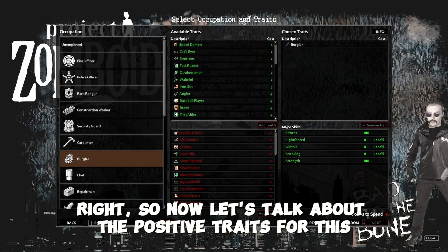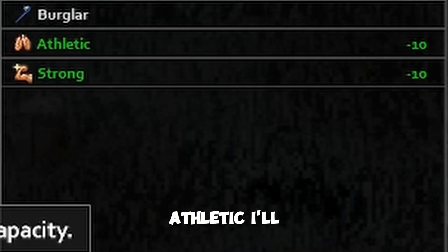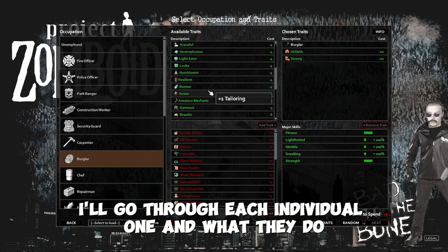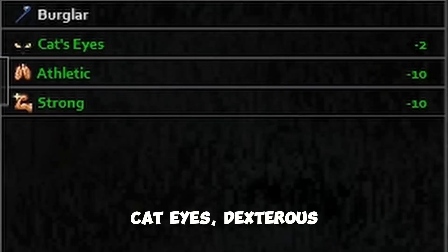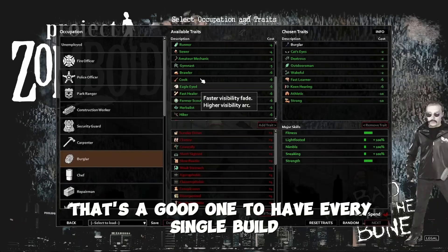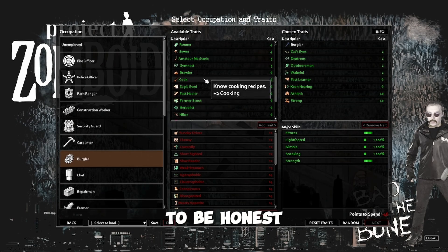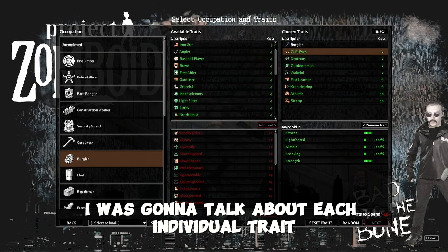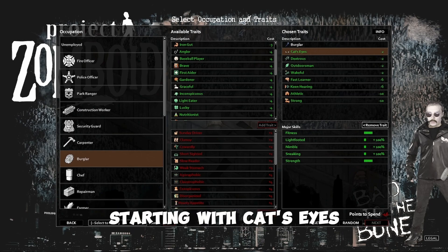Now let's talk about the positive traits for this specific build. I would say Strong, Athletic, Cat's Eyes, Dexterous, Outdoorsman, Wakeful, Keen Hearing, and Fast Learner — that's a good one to have in every single build, to be honest. I always run Fast Learner. Starting with Cat's Eyes — better vision at night. It's always a trait that I choose in my builds. It's a must-have. If you get caught out in a really bad situation and it's night time, this allows you to see a lot more.